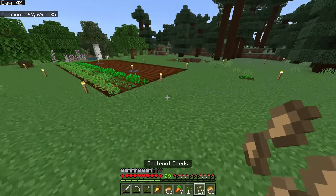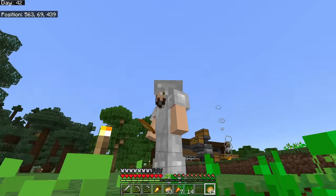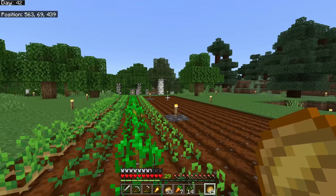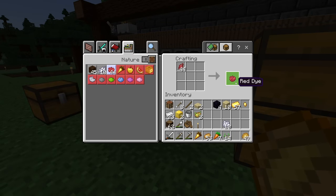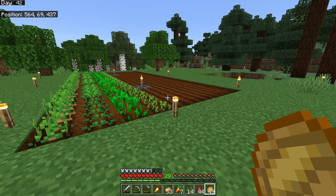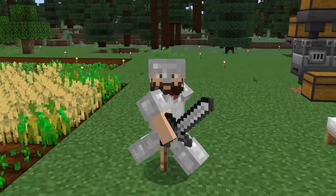Now let's talk about beetroot. It acts a lot like wheat, but it's largely useless on its own — except for villager trading, or you can craft beetroot into red dye. Beetroot can be found inside villages and certain chests, and the seeds can even be found in the End, which is a bit unusual.